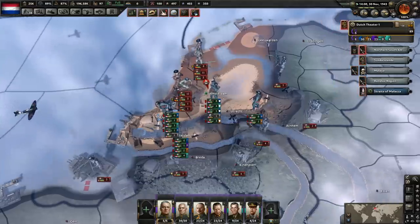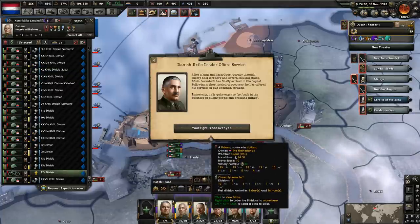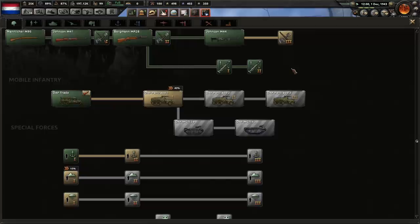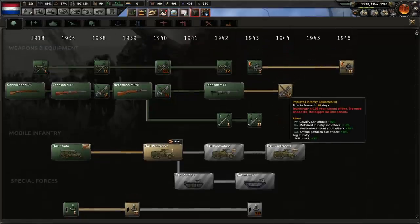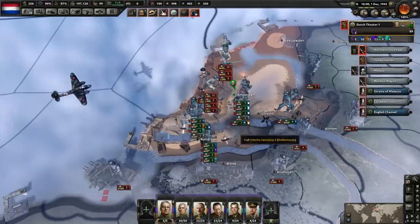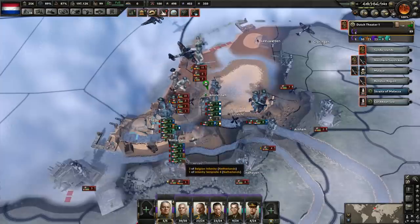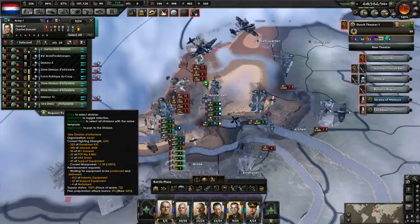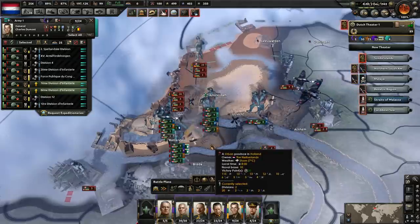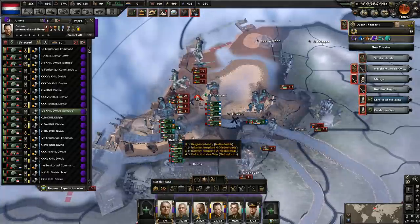Amsterdam is having a rough time over there, guys. I think we're going to have to move a division from over here, over there — and then probably move this bike division so we get there a little bit quicker. We got another exile leader. We got night vision — awesome. We're close enough to 1944. Let's go and get the improved infantry equipment — that's a nice bonus we could use. It does seem we're going to be losing Amsterdam soon. Might need to move all our troops over there, pumping divisions. I think we'll have to do that.